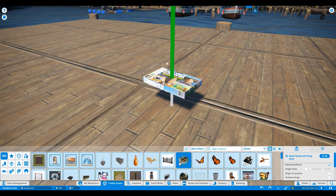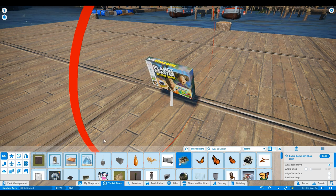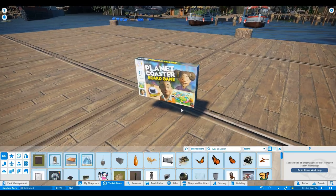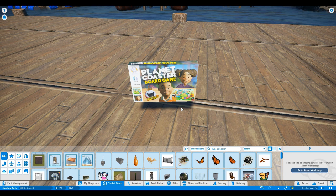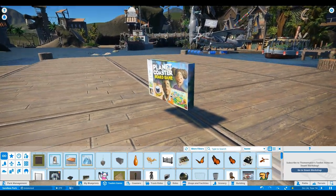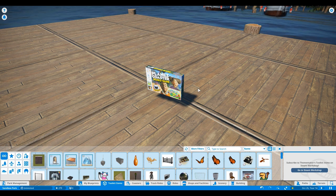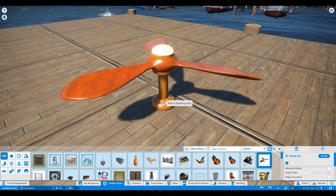Next up we've got Geekism's little board game — really really cool and just really staying true to the whole Planet Coaster style. I think if Planet Coaster were to ever build a board game, this is kind of what I'd envision. I'd pre-order a real one. This is what I would envision if they were to put board games in the shops. Big shout out to Geekism on this insanely cute Planet Coaster board game.